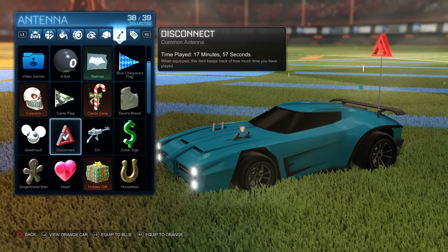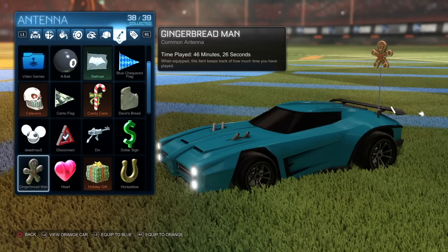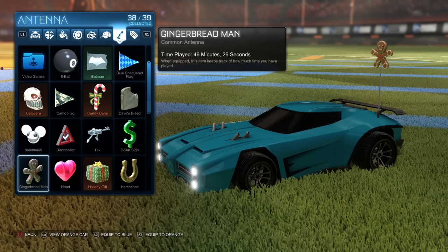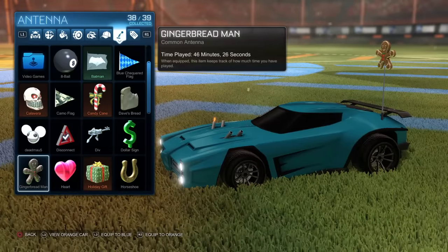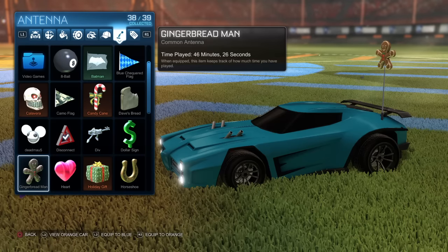All you have to do is press X on the one that you want, and then — if you're on PS4 — press X, L1, R1, L2, and R2 pretty much almost at the same time. You want to do X, L1, and R1 at the same time, and then L2 and R2 at the same time.